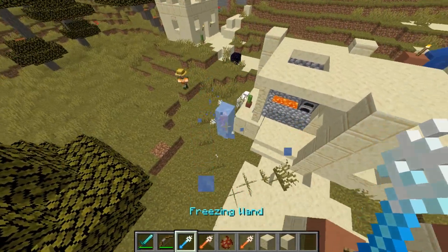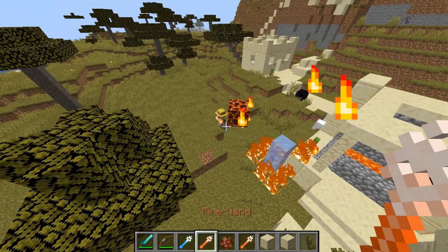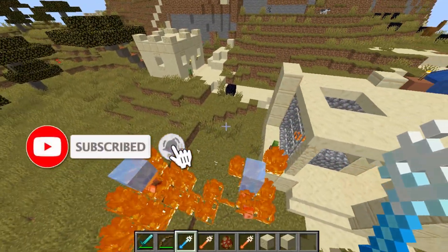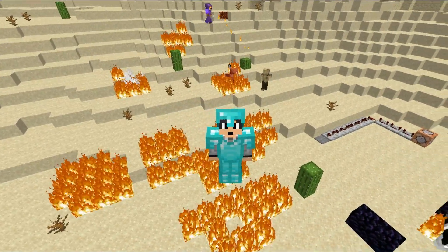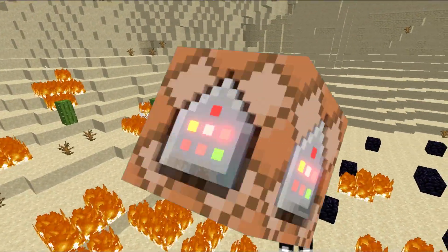You can basically use the wands and combine them. If you want more elemental villagers, please tell me in the comment section below. Be sure to hit the like button and subscribe, and I'll see you in the next video.